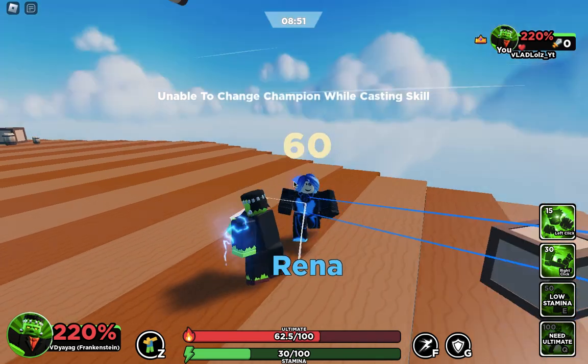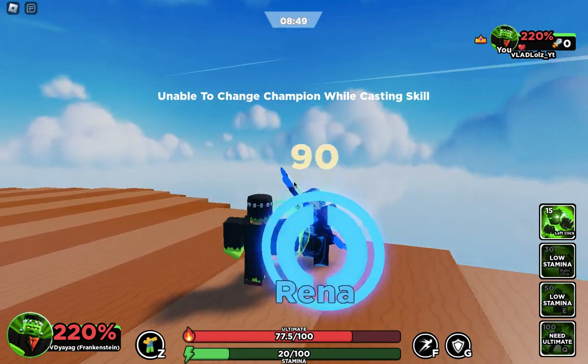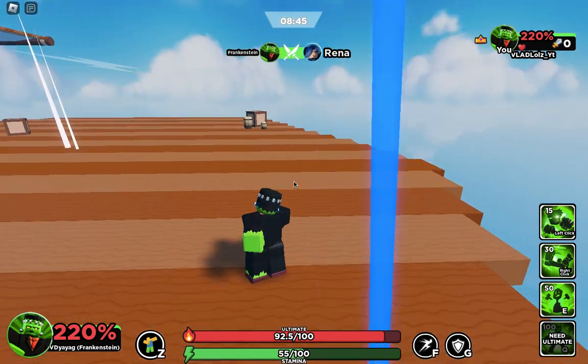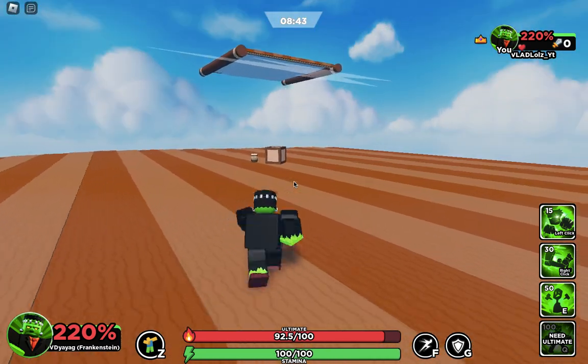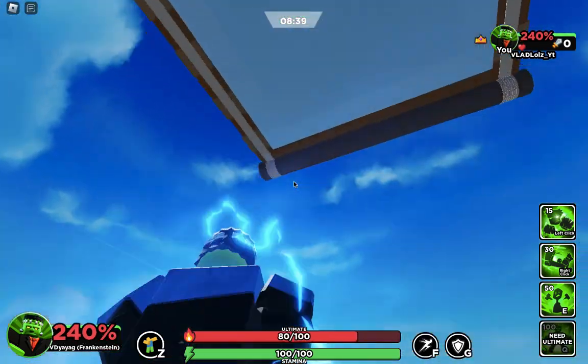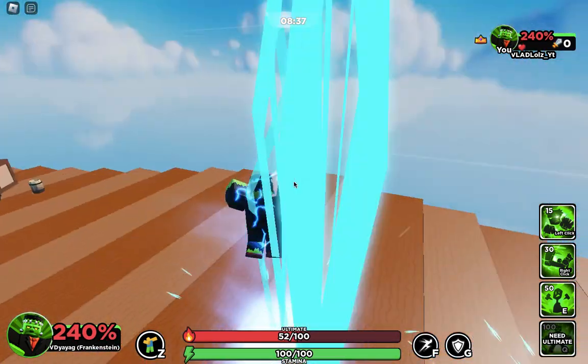You just m1 with this — the kicks aren't that good but they have alright knockback. You can just attack people with electricity, mainly just the m1s, and the ult is the main strategy with him. I'm just attacking this bot right here.